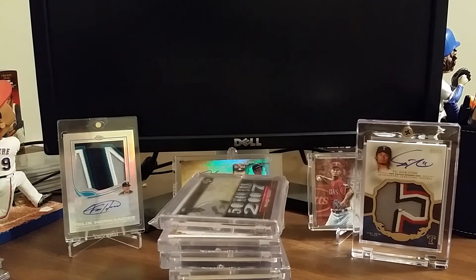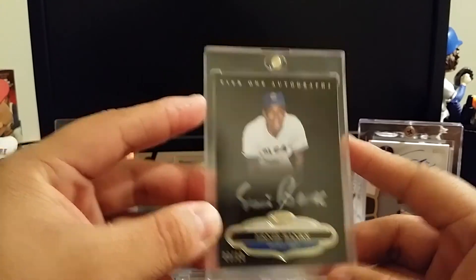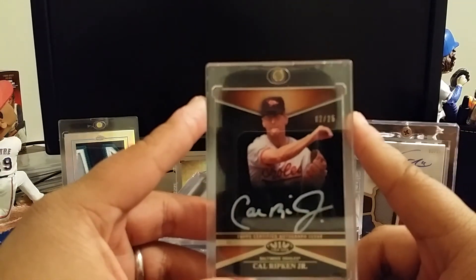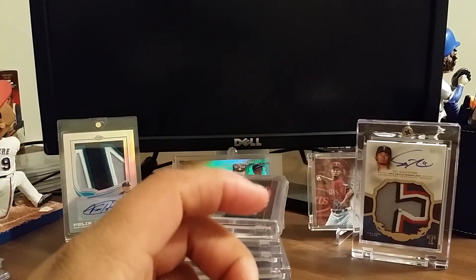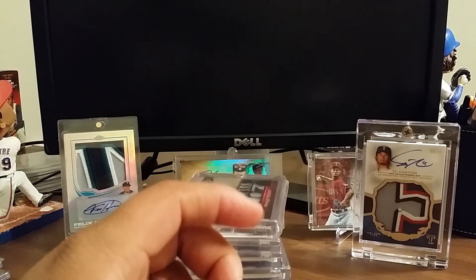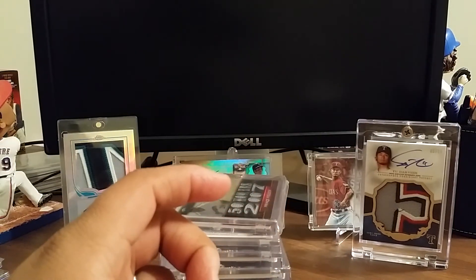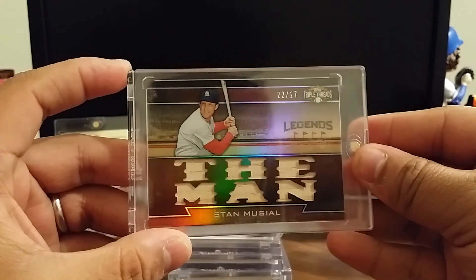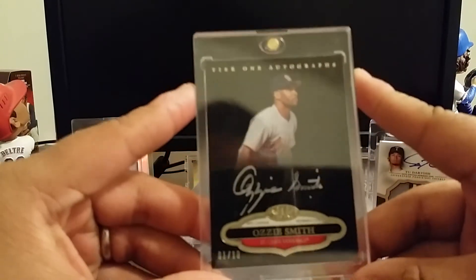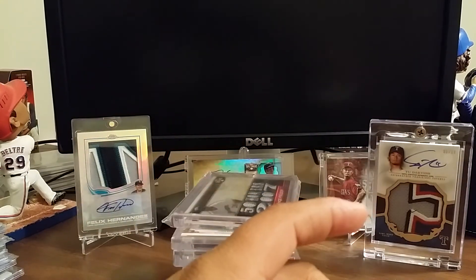Finally, my super high-end stuff that will take some good offers to move, but always for the right offer. Ernie Banks numbered out of 10 — 9 of 10 — Tier One 2013 silver ink. 2012 Cal Ripken white ink numbered out of 25. 2013 Tier One silver ink Nolan Ryan numbered out of 10. 2014 Museum jumbo patch auto numbered out of 5 — Jurickson Profar. 2011 Triple Threads Stan the Man bat pieces numbered out of 27 sepia. Ozzie Smith 2013 silver ink numbered out of 10. For the right offer, all these can be moved. I'll also have a Tom Seaver one just like this numbered out of 10 coming in — available for trade/for sale.